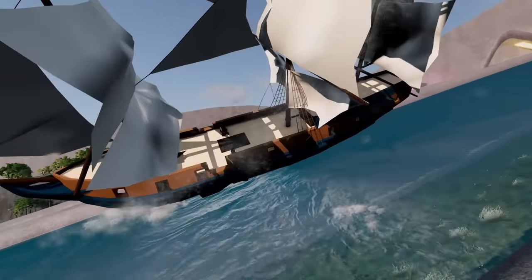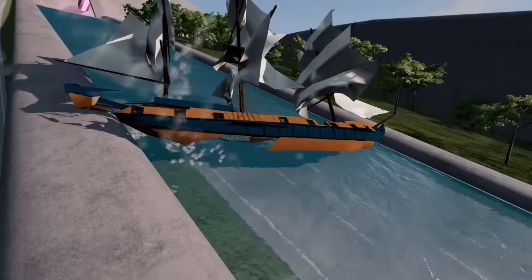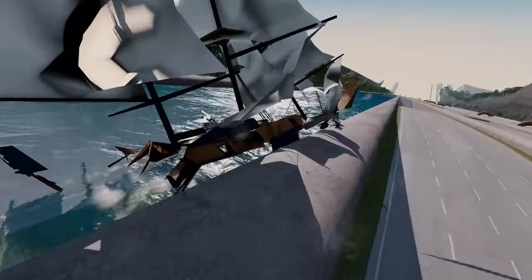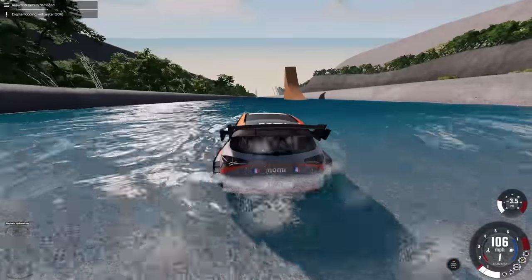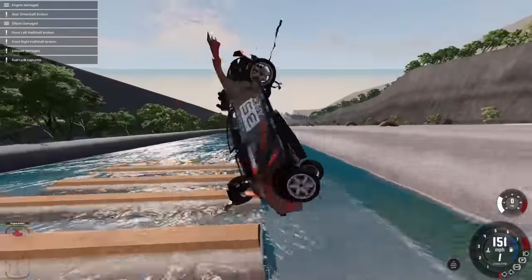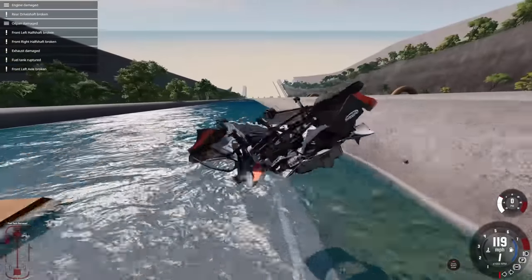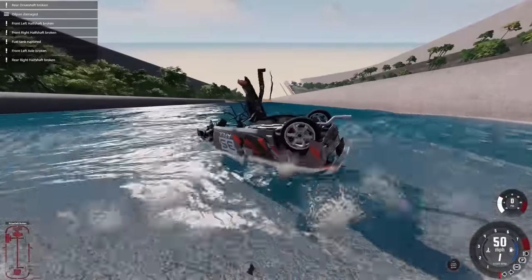Maybe I'll try the pirate ship first. It's working, although it seems to be just disappearing right now. This might have been a terrible idea. We're coming up to the ramp again and it's literally just disappearing. The speed - this really is not a car built for water. I can actually steer just about. Now the car is toast. Is it actually possible to make it to the very end without a vehicle getting completely destroyed?